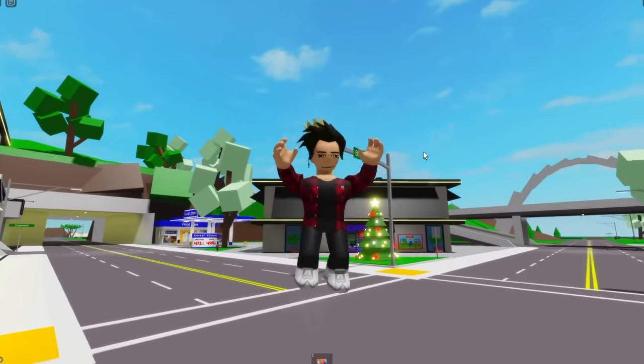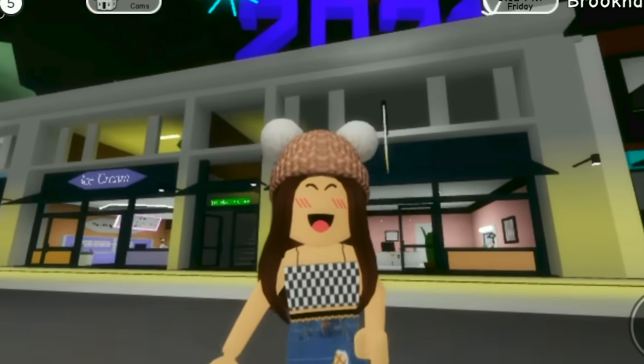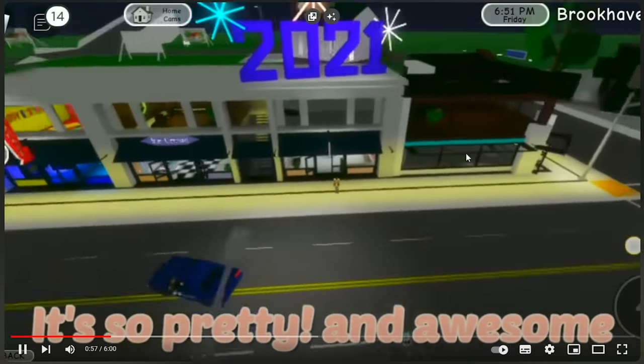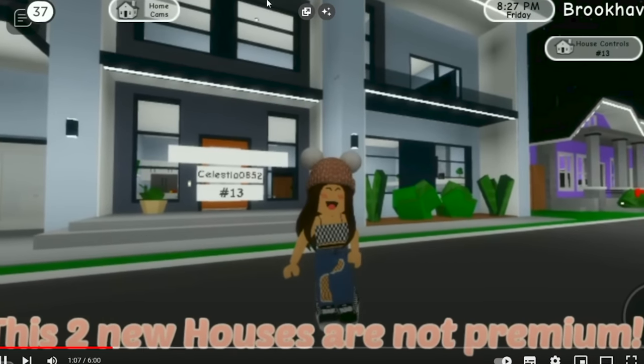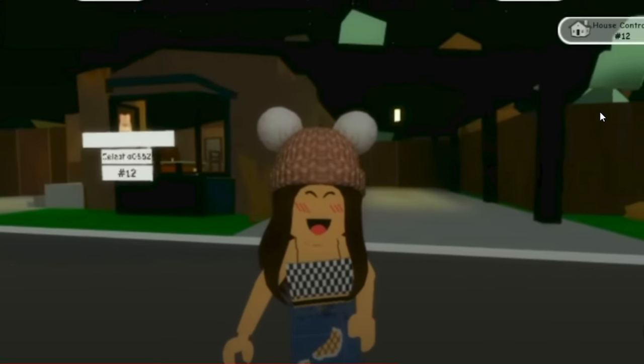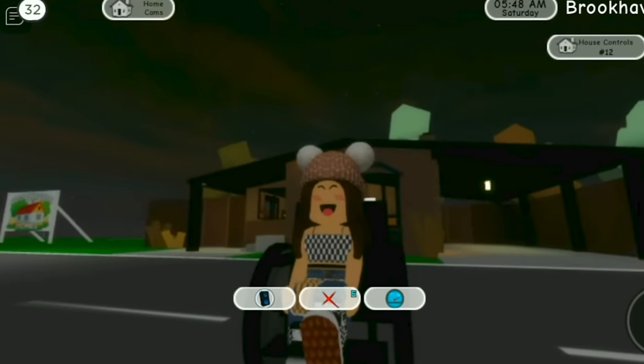Before anything, we need to see how the other New Year's updates were, like in this video that shows the one from 2021. That feels like such a long time nowadays. On top of the stores, they have the year with some lights to commemorate it. They also added new houses — like this one that everyone knows, and this other one that's a little small and run down inside. Even the wheelchair came out this year.